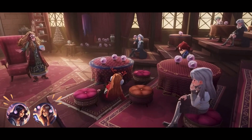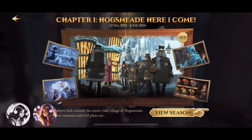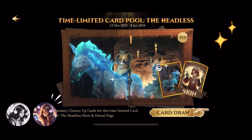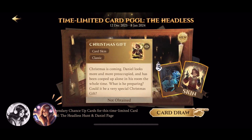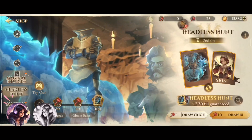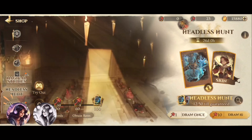So that's the werewolf. As you can see, Hugs Mid will be available this season. And this is the time-limited card pull — the Headless Hunt, and Daniel's Christmas gift card skin. I don't think you can pull the skin with the golden key, right? Yes, you can unfortunately. Only the ruby.